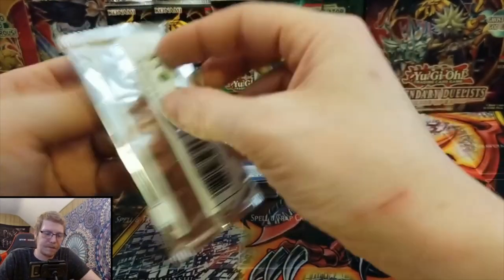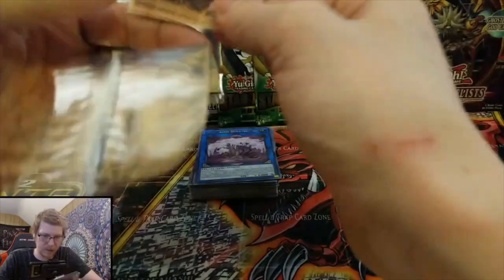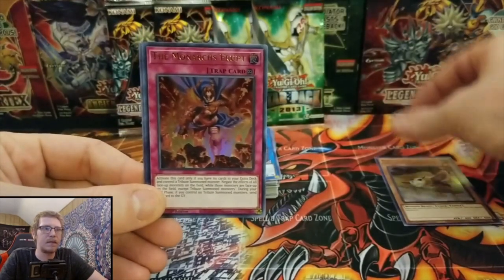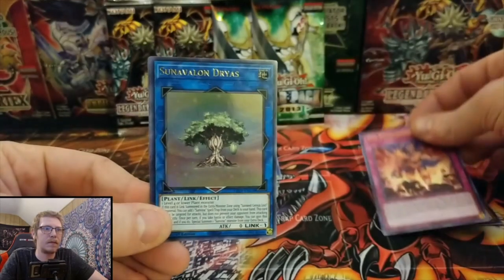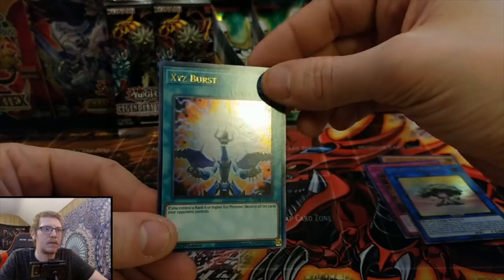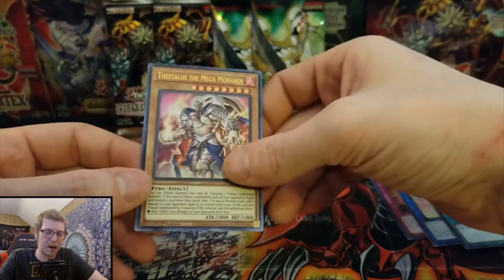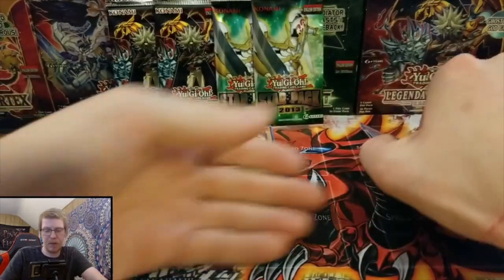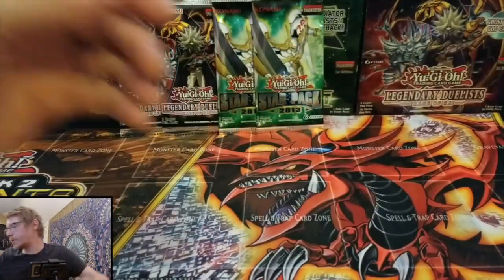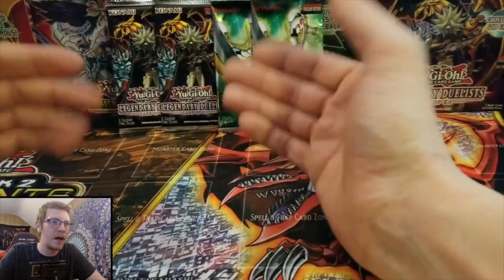Alright guys, cue the epic music — the last pack. We got a Thestalos the Mega Monarch. Alright man, no ghost, but we did pull a bunch of really cool looking cards and some useful stuff too. So that's awesome. Thank you Eleven Pointers for sending that in — I'm going to link you down in the description below so you guys can say thank you, because he sent you guys these packs and that is awesome.